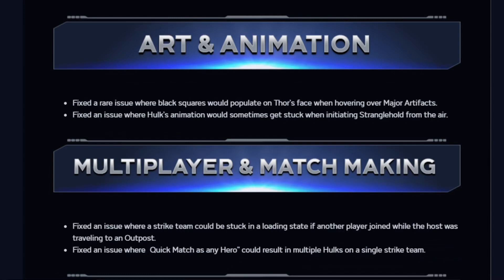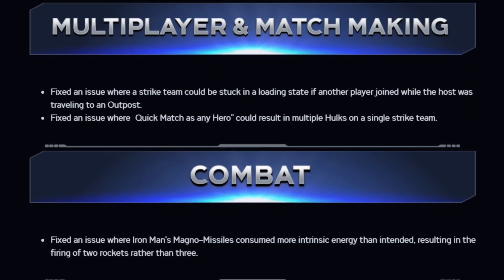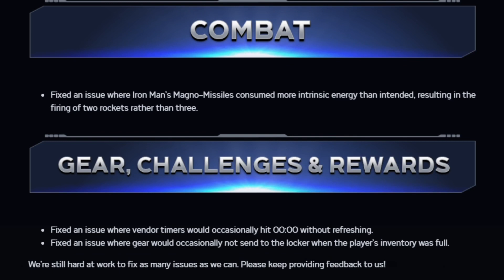Down to animation fixes: fixed a rare issue where black squares would populate on Thor's face when hovering over major artifacts; fixed an issue where Hulk's animation would sometimes get stuck when initiating stranglehold from the air. Multiplayer matchmaking: fixed an issue where a strike team could be stuck in a loading state if another player joined while the host was traveling to an outpost; fixed an issue where quick match as any hero could result in multiple of the same hero on a single strike team. Combat: fixed an issue where Iron Man's Magnum missiles consumed more intrinsic energy than intended, resulting in the firing of two rockets rather than three. Gear, challenges, and rewards: fixed vendor timers occasionally hitting 0-0-0-0 without refreshing; fixed gear occasionally not sending to the locker when the player's inventory was full.